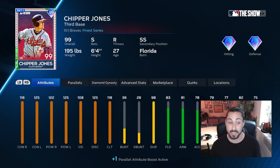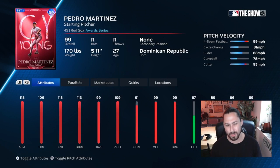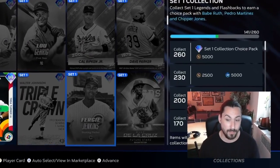The only set one card I think I'd still be using is the Chipper Jones card — this is an end-game card. I don't think he's going to get a better card than this; it's absolutely amazing and they didn't give him the best card last year, so they're kind of making up for it early this year. Shortstop secondary — it'd be better if he had a left field position too, but this is probably the only set one card worth keeping. Babe Ruth has 125s across the board, but you don't necessarily need that.